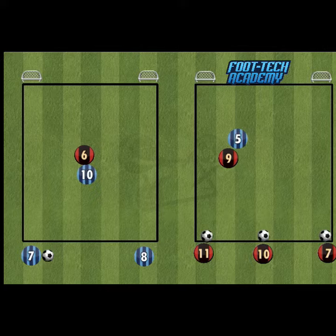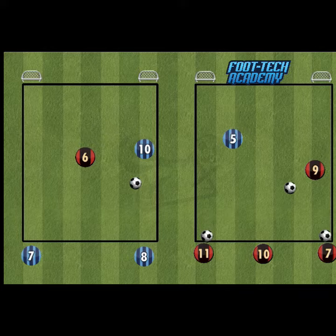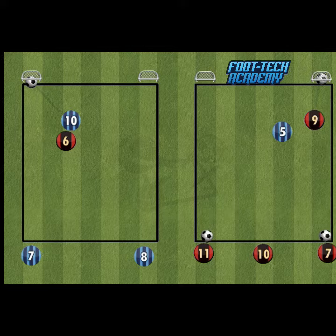The defenders — the 5 and the 6 — if they do win the ball, for them to score a point they're just trying to pass the ball in to the player that fed it into their striker initially.